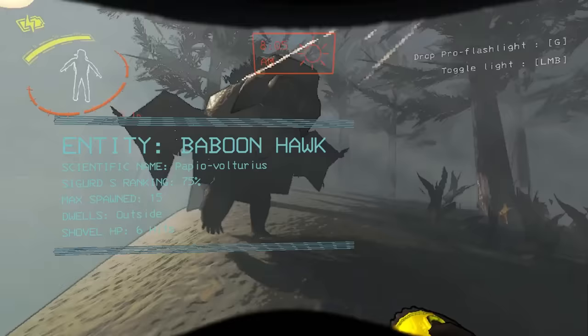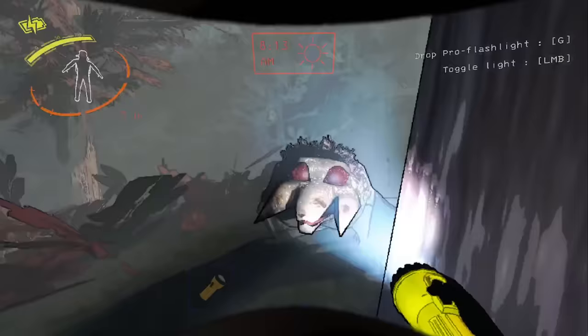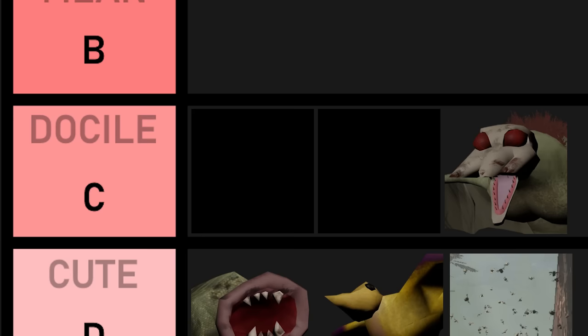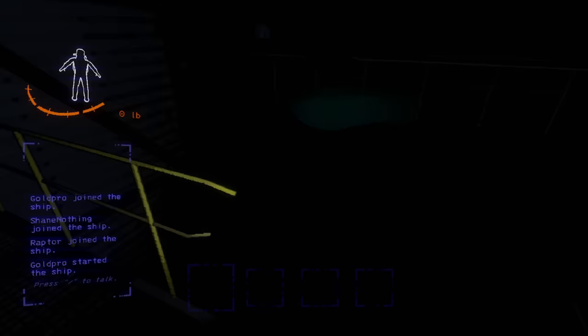Moving up to C tier: baboon hawks are still pretty harmless enemies, but when moving in packs or if the player is incapable of raising their voice at them, they will take a couple bites out of you. So while not being super deadly, these definitely deserve to be in the bottom of C tier.